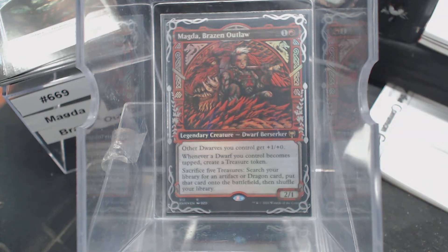Man, I'm getting a real hobbit feel to this. But we want to sac five treasures to get the free dragon, right? So let's look at the dragons first, because why not? I have five dragons.